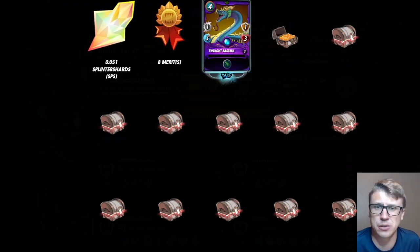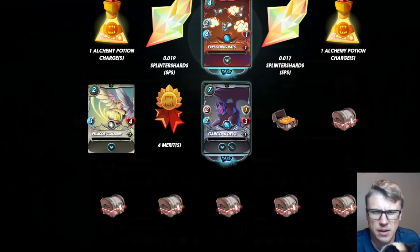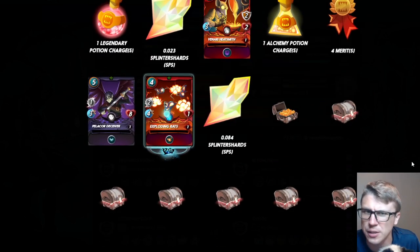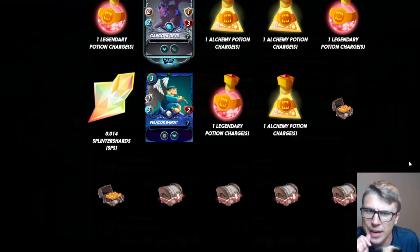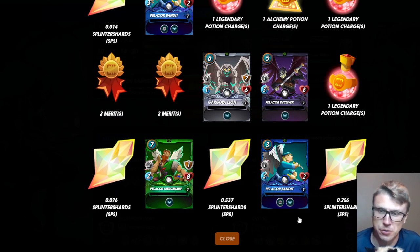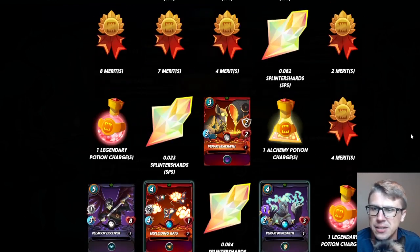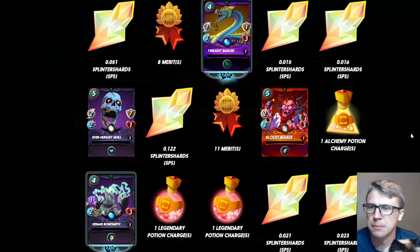Got a rare early on here — not seeing too much awesome. 2.117 SPS, I think that's the highest so far, a couple more rares, another 0.1 SPS. 0.537 SPS for a bronze chest — that seems pretty decent, and a quarter SPS here too, so definitely got more than one SPS in here. Potions I'm fine with — on the alt accounts I'll just transfer packs to them when there's enough to make it worthwhile to open.